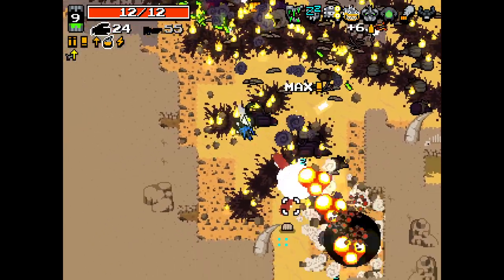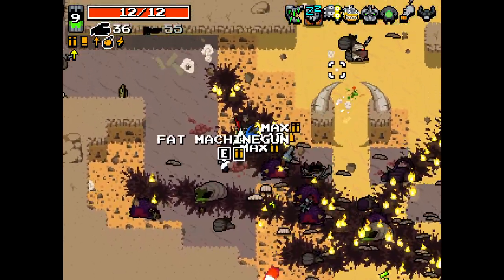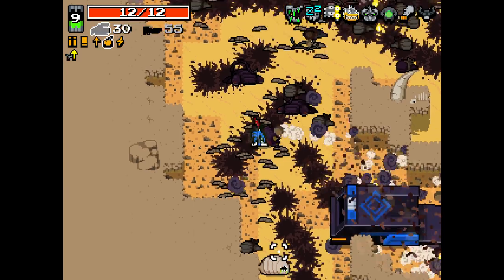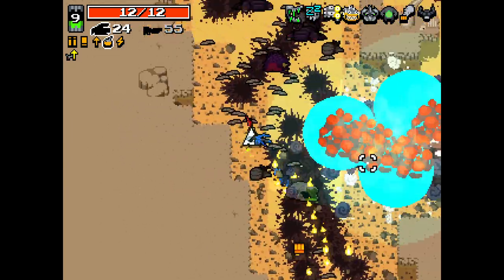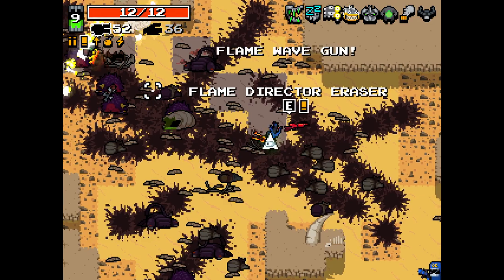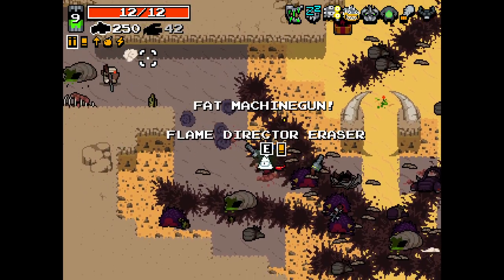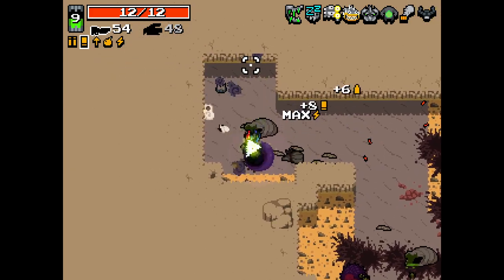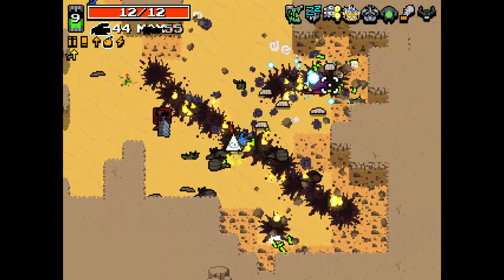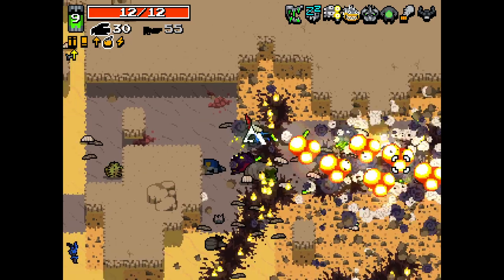It is the dawn of Lion Grenades. Flame Wave Gun - cool. Fat Machine Gun - nice. This thing's overpowered. I love it. I'm loving the fact that we got Gamma Guts too - I will tell you that for nothing.